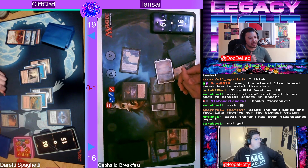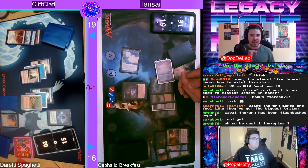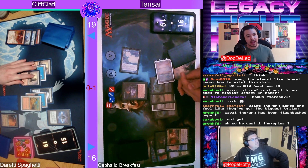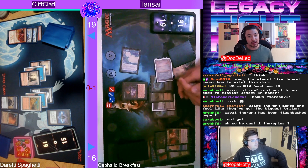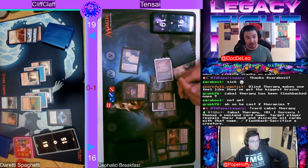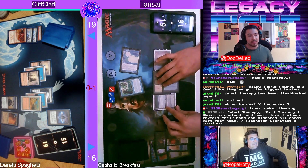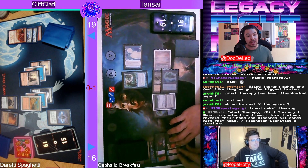And now this last Cabal Therapy just to make sure the hand is clear. Cabal Therapy says a target player names a card, reveals their hand, and discards each copy of that named card. You can cast Cabal Therapy for a single black mana, name Karn the Great Creator, and if your opponent has two copies in hand, they discard both. That's how you get massive two-for-ones and three-for-ones with a single Cabal Therapy.